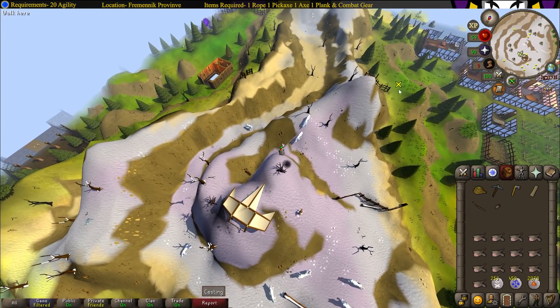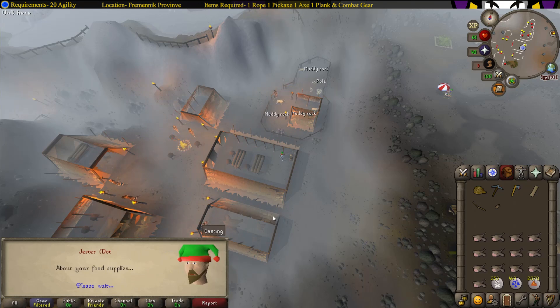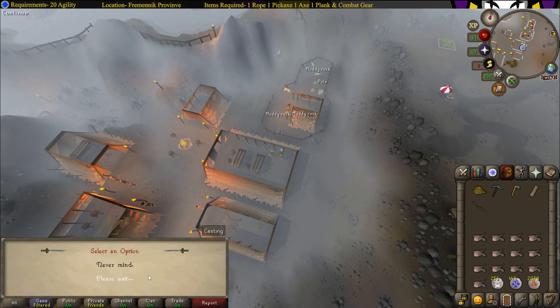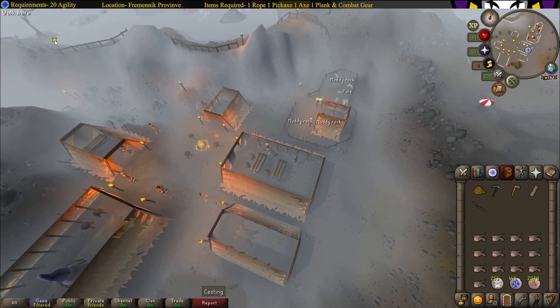Now return to the mountain camp. Once you're back at the camp, talk to the chieftain. Talk about how about your food supplies, and how about the people of Rellekka.